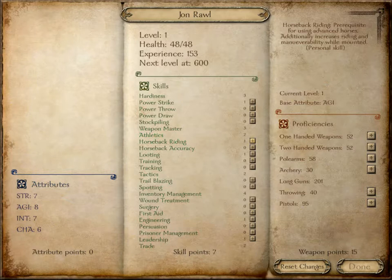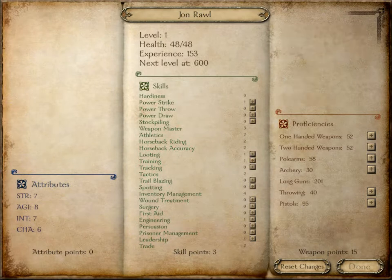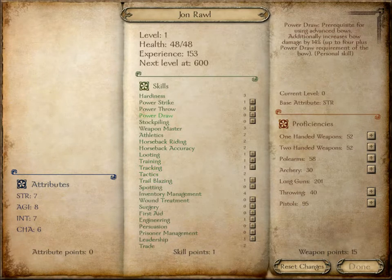That's athletics — okay, there we go. Horseback. Accuracy, want some of that. Training — he was a soldier, so yeah, probably want some of that. Tracking — yeah, he used that during the playthrough. Tactics is pretty good there. Trailblazing increases party movement speed, that's going to be useful. In this playthrough he's going to be an unreconstructed Confederate outlaw, I guess you could say.